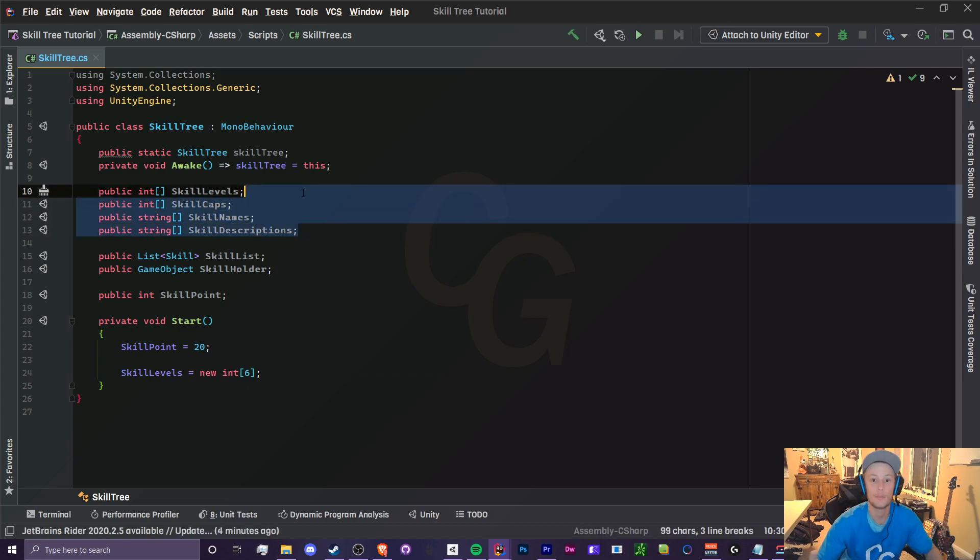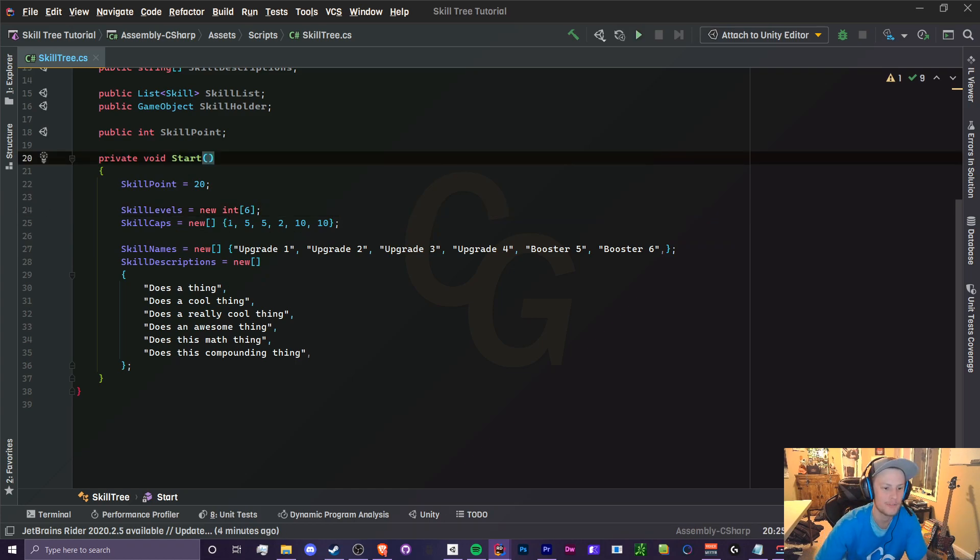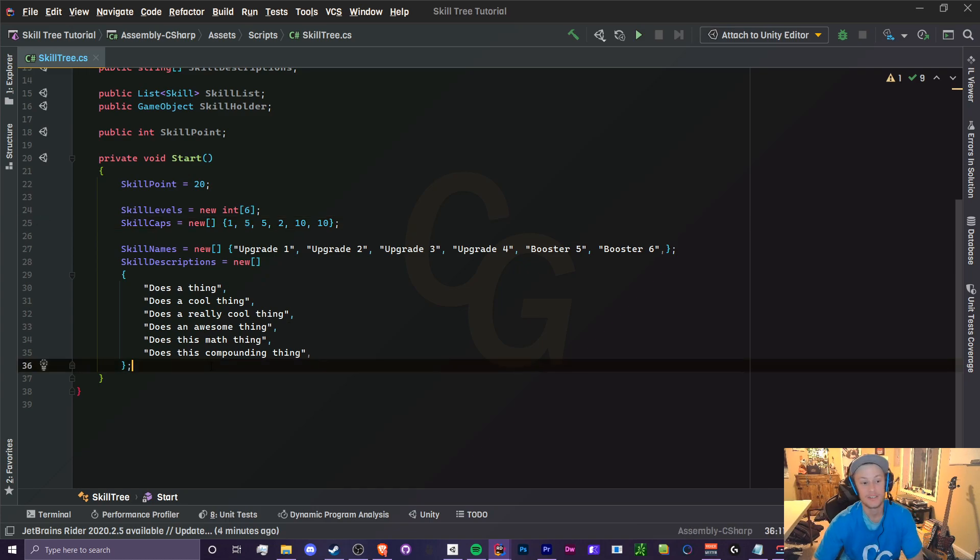In the Start method, initialize with 20 skill points for testing. We have six upgrades, so create new int arrays of size 6. For skill caps: the first is capped at 1, the second at 5, and so on. Then populate the names array with creative names and the descriptions array — 'does a thing', 'does a really cool thing', 'does this math thing', 'does an awesome thing', and so forth.